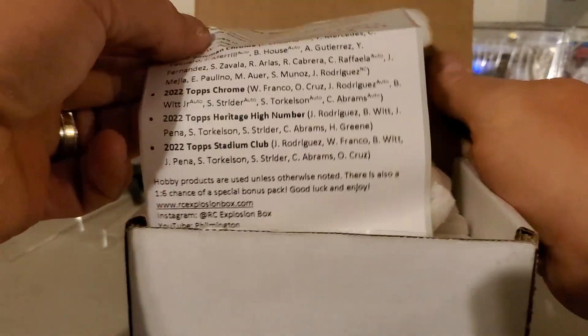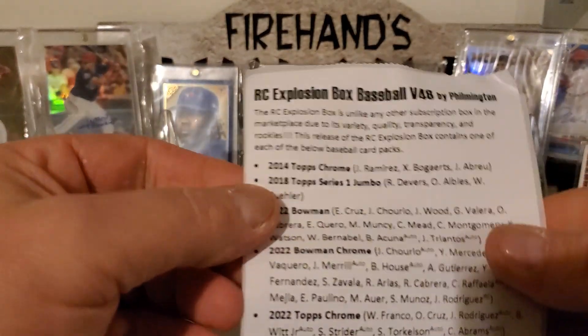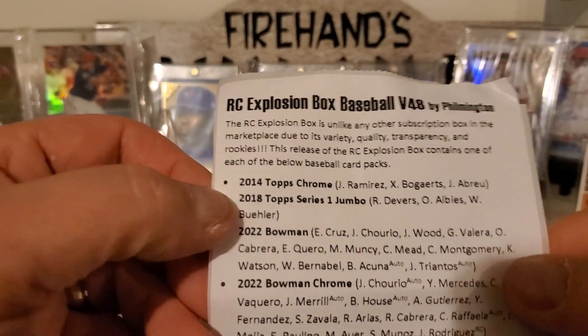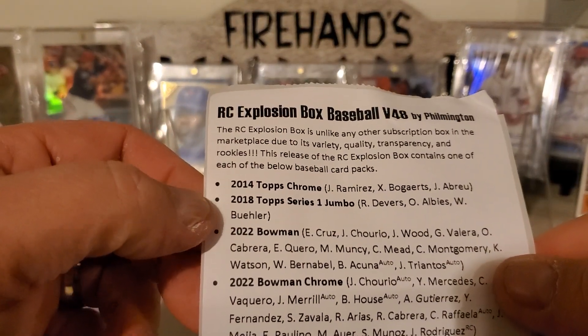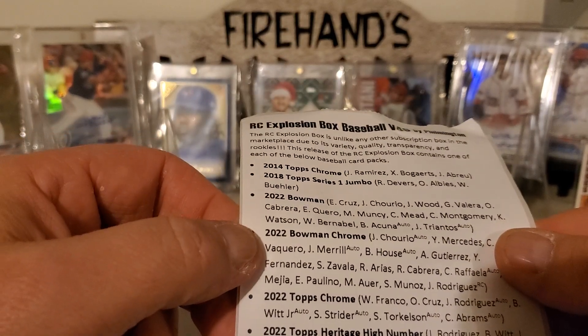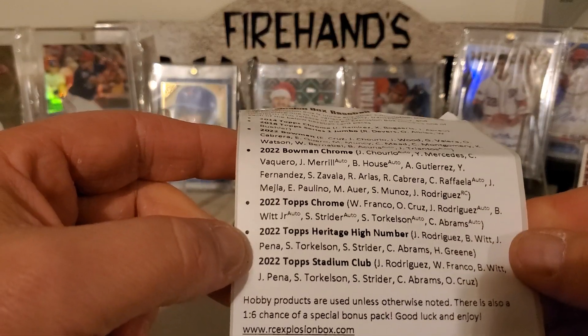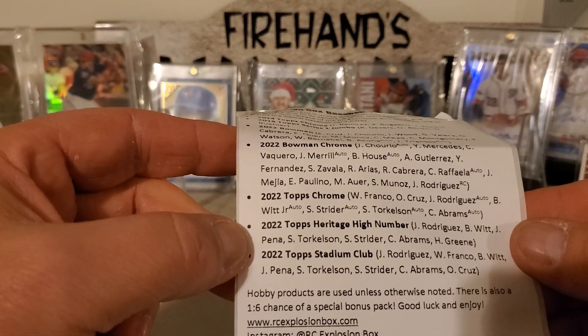There — pull out the packs. So we're going to get a 2014 Topps Chrome, 2018 Topps Series 1 Jumbo, 2022 Bowman, 2022 Bowman Chrome, 2022 Topps Chrome, 2022 Topps Heritage High Number, and 2022 Topps Stadium Club.